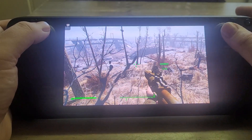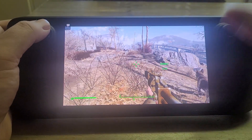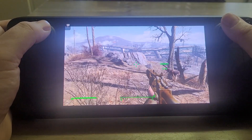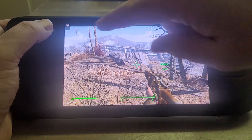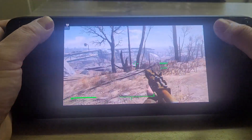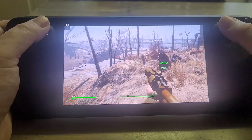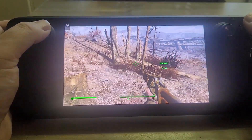You're kind of limited in the different settings that you can control, because with a console you can't control all the different graphical settings. With newer games there will often be an option for performance or picture quality. But as you can see, we're zipping along at 60 frames a second, it's very, very smooth, it looks really great. Can't really see any banding or issues with textures. It works really well and the controls feel responsive.